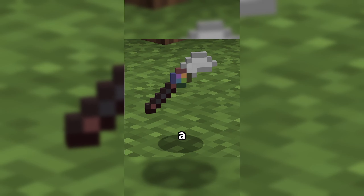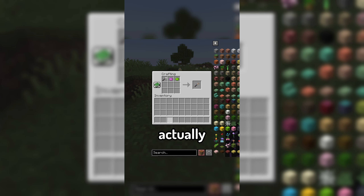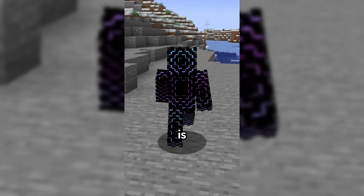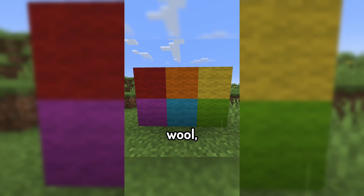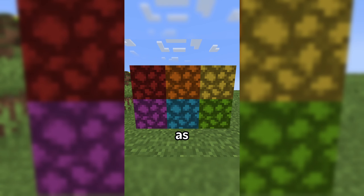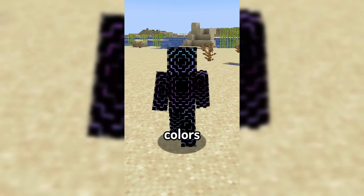The mod introduces a paintbrush that can be dyed using dyes, and doesn't actually limit you to Minecraft's 16 colors, letting you combine multiple to create new colors. While the best block for dyeing is concrete, the mod also allows you to dye wool, bricks, terracotta, planks, stripped wood, glass, and glowstone as well, giving you new opportunities to add more vibrant colors to your builds.